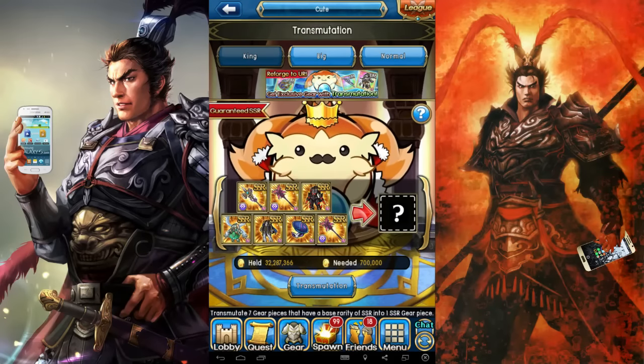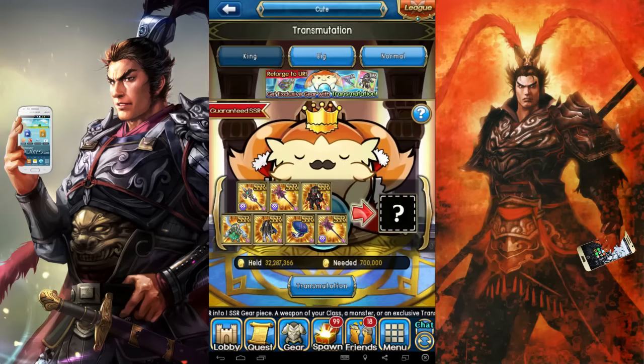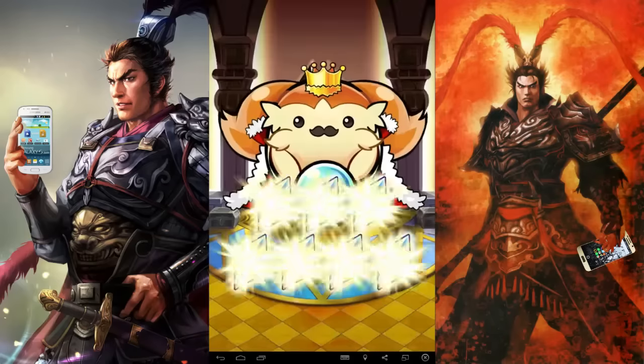One other thing: transmutation can only work with items you've gotten from gem spawns only, so event items and friend spawn items won't work. I had to switch over to my Marksman class because I wanted a Marksman weapon, not a Cleric weapon.